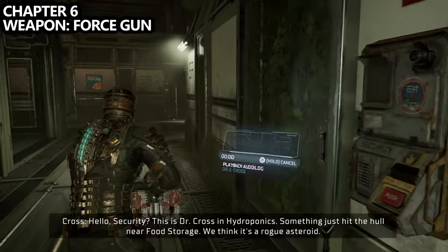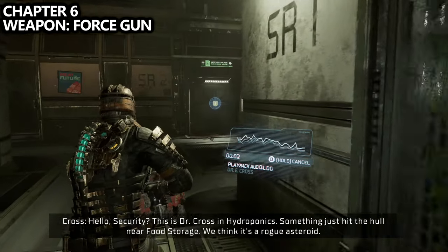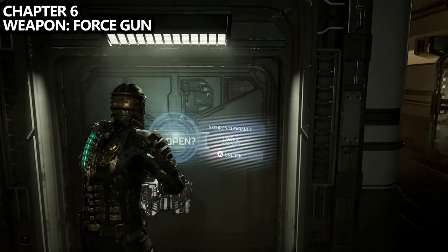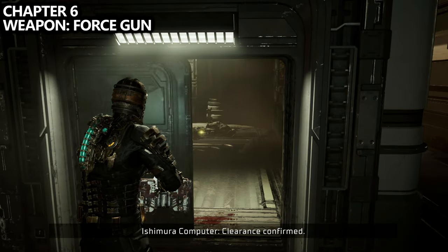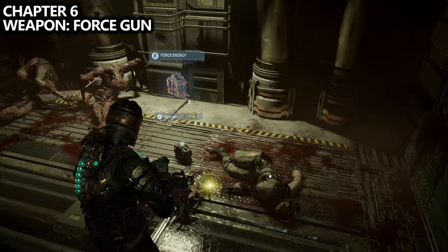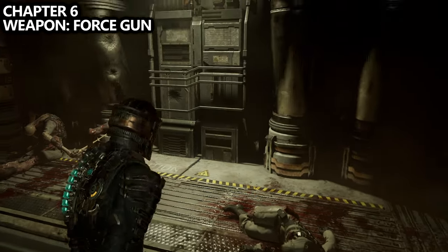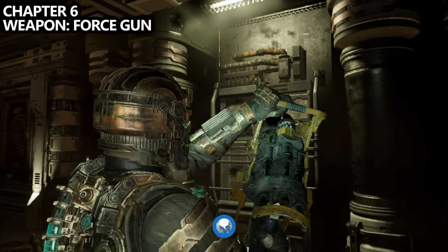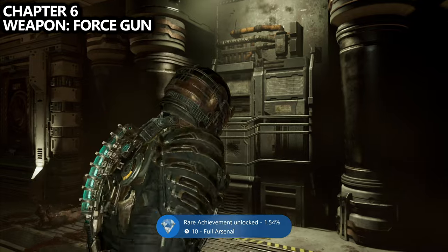From here, if we look to the left you may notice a doctor's office. Go inside — this requires security clearance level two — and directly in front of you on the ground, you'll find your last weapon of the game: the Force Gun. It's really fun but not very useful in my opinion. If you pick it up, you'll also unlock the Full Arsenal achievement or trophy if you've been following along with this guide.